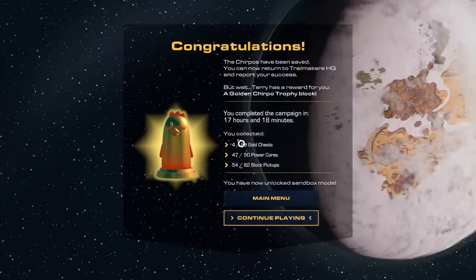You completed the campaign in 17 hours and 18 minutes! You know why that took so long? Because I spent a lot of time building. We only collected four gold chests because I have a lot of cash from doing races. We have 47 out of 50 power cores. There were a few that I missed around the final boss battle, and 54 out of 82 block pickups — I can't believe there are that many blocks and I missed so many. But I finally now have sandbox mode on the Airborne map, so we can make some awesome multiplayer videos!